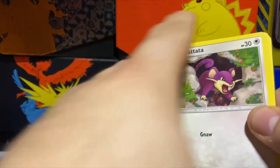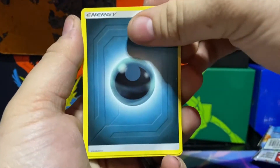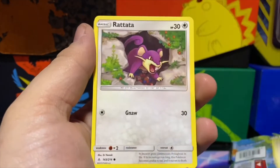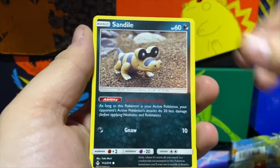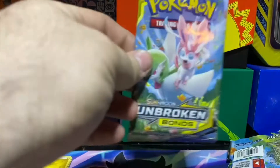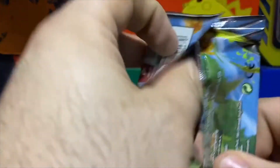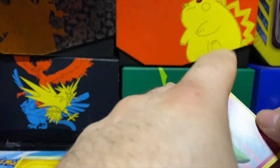Moving into the Solgaleo and Lunala pack. Can we get any big hits right here at the end? One more rainbow would be nice, one more full art, one more tag team — let's get some last pack magic. Sandygast, Salandit, Oddish, Kingler is our rare. Unbroken Bonds guys, these cards today have been very generous.